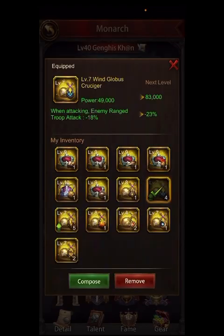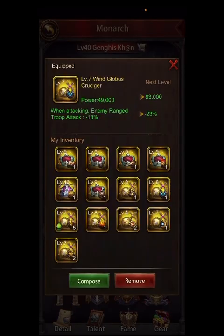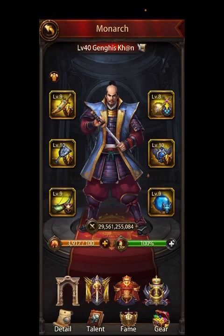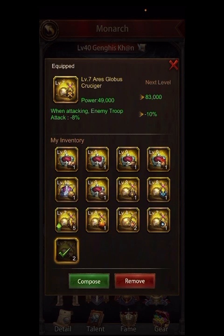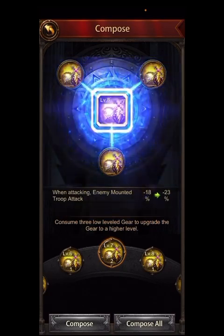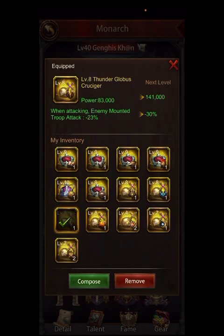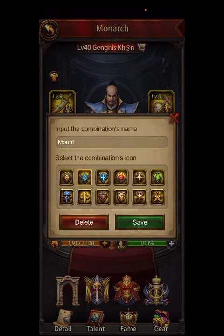For debuff gear, you want to debuff the troop type that's going to hurt your gear the most. For me, mounted is going into attack and archers are going to hurt them the most, so I want to debuff archers. For ground, I actually have it on Aries — that's only because I didn't have any mounted gear until recently — but I should be changing that and putting it to debuff mounted.